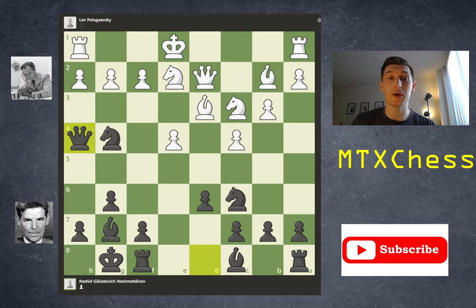White continues with their development, knight e2. And now black plays queen h4, another shocking move, already attacking on f2. And obviously if white were to castle, black would checkmate on h2 with queen takes h2.